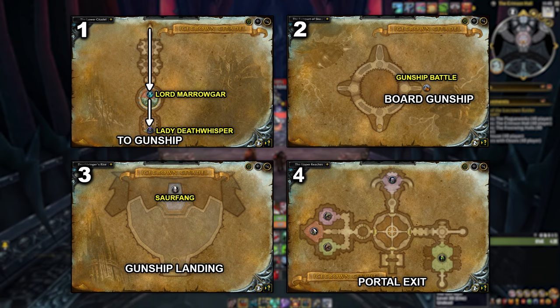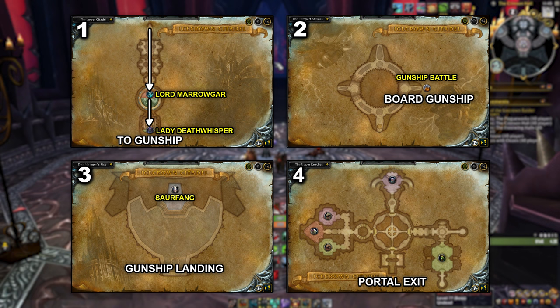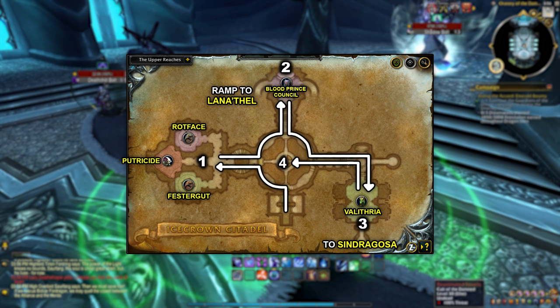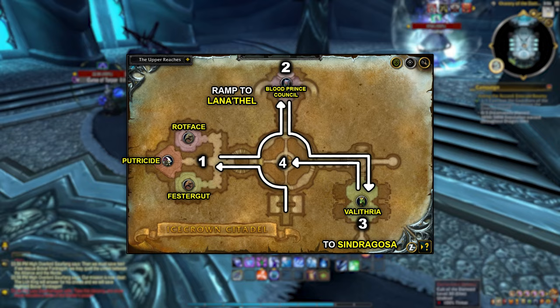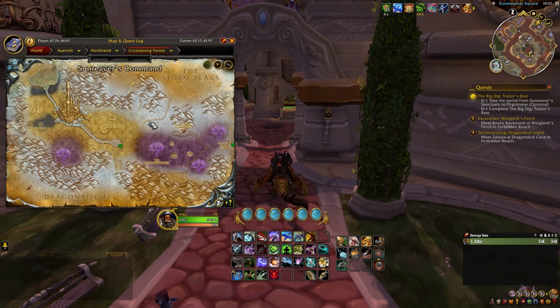From the entrance, we'll head through the Lower Spire, and once we have defeated Lady Deathwhisper, take the platform from her location to the Gunship. After the Gunship scenario is defeated, you'll land at Deathbringer's Rise. Once Deathbringer Saurfang is defeated, walk directly behind him and you will be teleported to the Upper Reaches. In the Upper Reaches, we'll complete the Plagueworks to the west, then head north to the Crimson Halls. Once we have defeated the Blood Prince Council and Blood Queen Lana'thel, we head east to Frostwing Halls, including Valithria Dreamwalker and Sindragosa. After all wings have been completed, we have access to the Frozen Throne through the teleporter in the middle of the room. To get to Icecrown Citadel, we will take the Dalaran Portal in the Pathfinder's Den in Orgrimmar, or the Wizard's Sanctum in Stormwind. Once in Dalaran, head north to Icecrown.